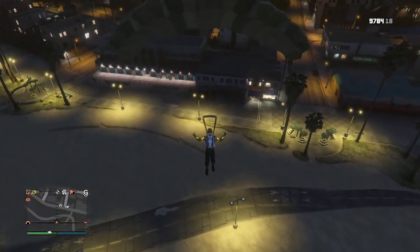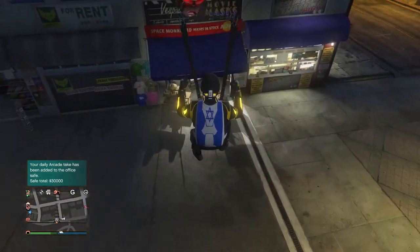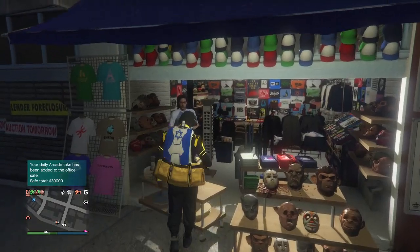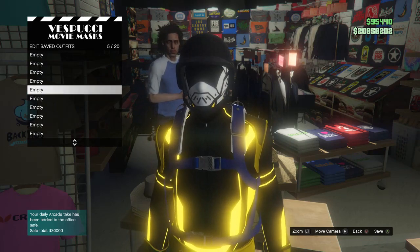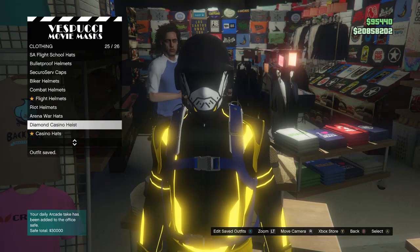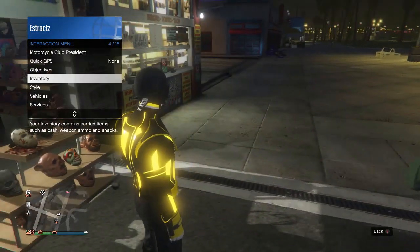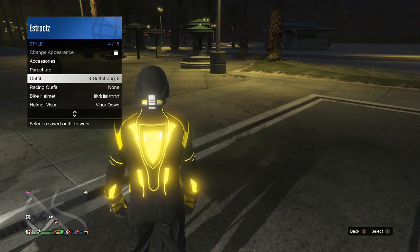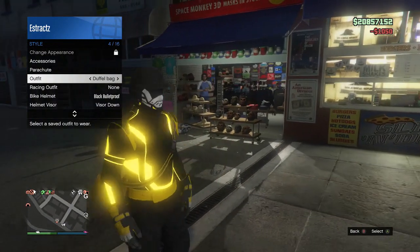I'm doing the glitch again, so I'm just going to glide my character towards the mask store and then he should fall over, and once he does stand up I'm just going to hit right on the D-pad. As you guys can see, my character did glitch, so I can save it on whatever slot I want — I'm going to save it on slot 10. You guys can name it whatever you want. After you guys do save it, the parachute did glitch on and then it fell off after you backed out. So just pull your interaction menu up, go to Style, go to the outfit that you saved the duffel bag on, click on the outfit, and the duffel bag will appear on your outfit.